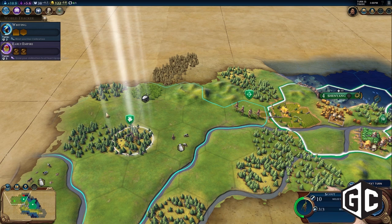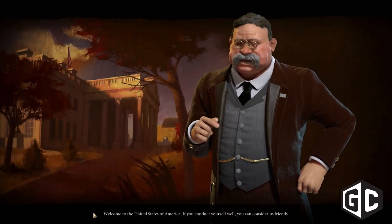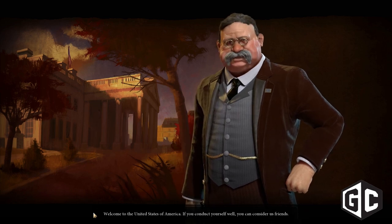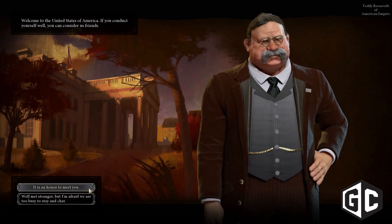For instance, the way that works is if you want to specialize your city in science, you're going to build one of our campus districts, which is a tile dedicated to just holding scientific buildings. So your library, your university, your research lab will be out there on the tile. You can see that you're doing that with your city, you can remember which of your cities you've customized that way, and you don't have to dig through a menu to try to find that.